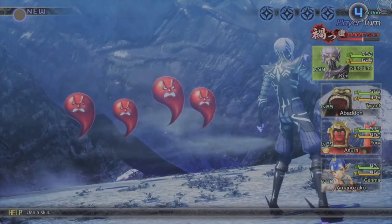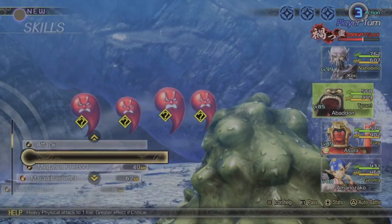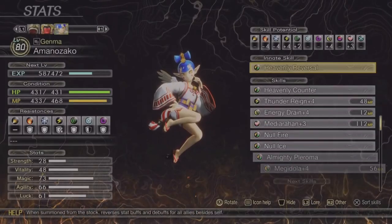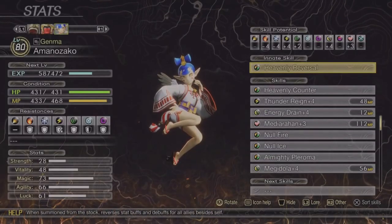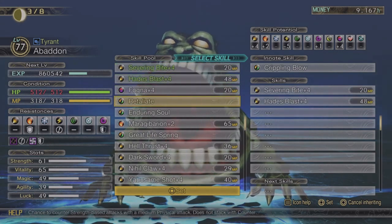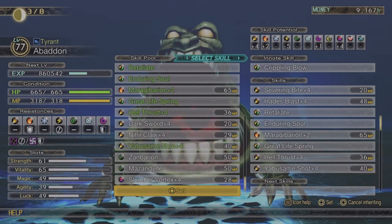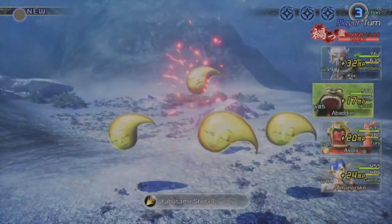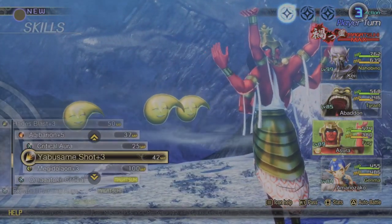Now in order to successfully farm these Miitamas and exploit this correctly, you are going to need some specific demons. You are going to need at least one Genma-style demon — I go with Manosako just because I really like her. And you are going to need one demon with the passive Crippling Blow skill and Yasubame Shot. I go with Abaddon because he's honestly been one of my favorite demons for multiple Shin Megami Tensei and Persona games. You can use an Attract Pipe or Rebarama in order to start chaining these all together, or you can just farm everything single piece — you do you.